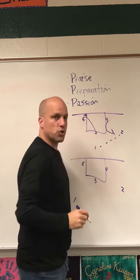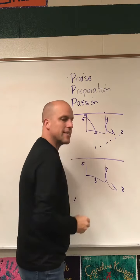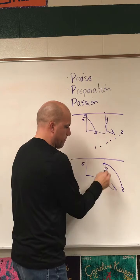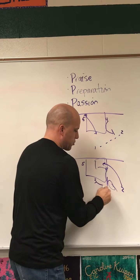Four is then going to come ball screen, and as he comes ball screen, the two does not use the ball screen. Two is faking using the ball screen, attacking here. We get this layup sometimes. Four will then turn and set another screen.